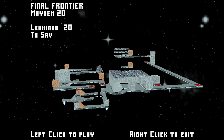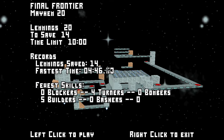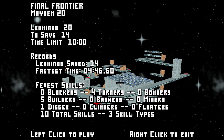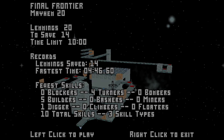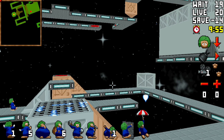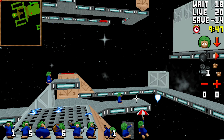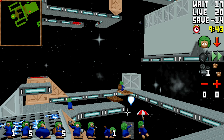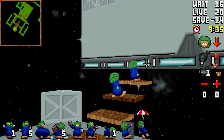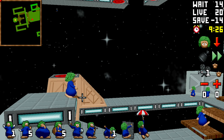Alright, so here's the final level — Mayhem 20, Final Frontier. It has my records here because I let the level finish out before saving the replay. It turns out I was pretty close, and it does get the job done. So you're going to go ahead and build at the halfway point at the final block, so that on the final step the lemmings hit this deflector block and turn, then just follow along the path.